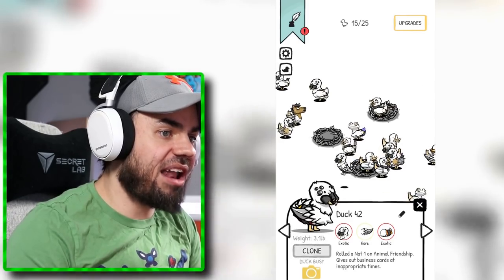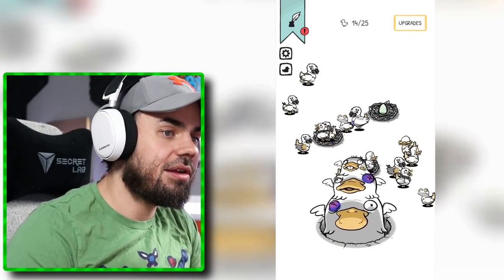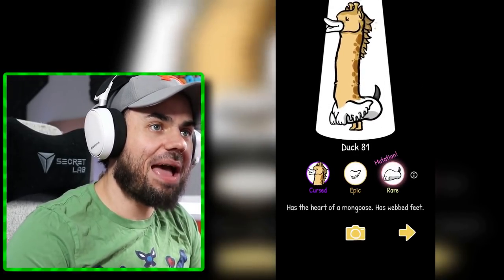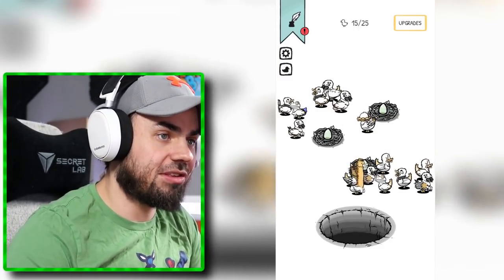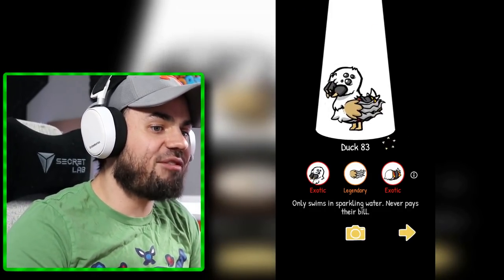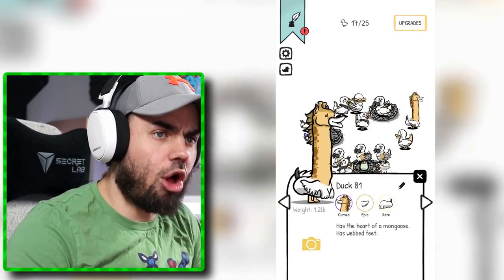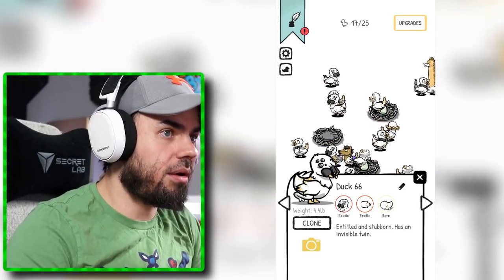Let's throw away the ones that don't have a lot of exotics. Now let's put one more cursed duck in, just so we have that opportunity of getting more. Cursed ones are kind of my favorite. How could you hate it? It has the heart of a mongoose, guys. Look at this thing — he only swims in sparkling water and never pays their bills. That's not a good idea, you should pay your bills. Wait, I can clone ducks? How?